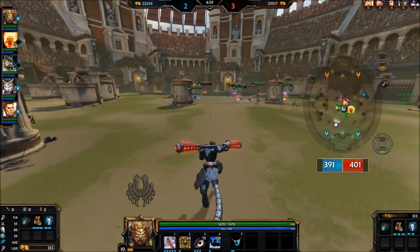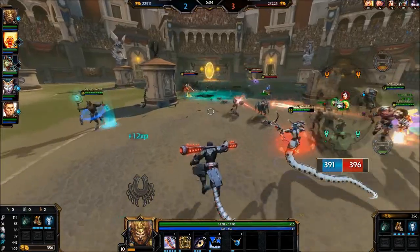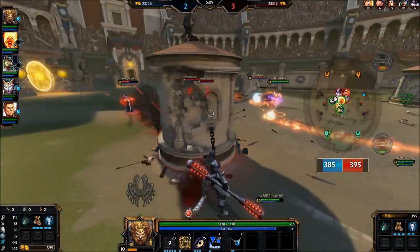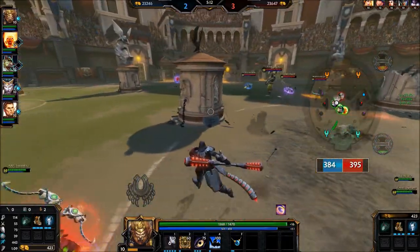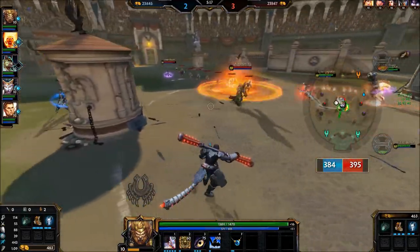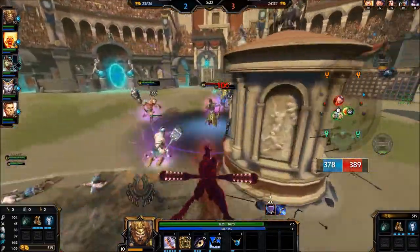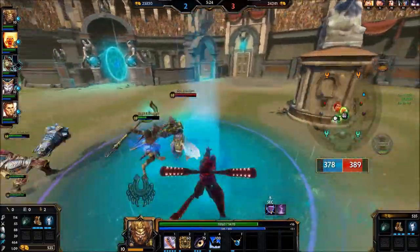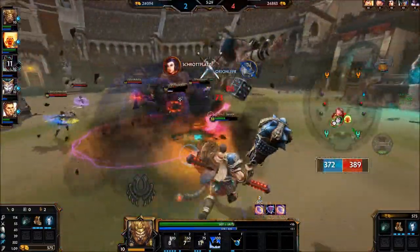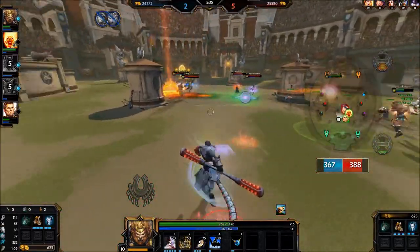It's a very good escape though, because if you go through enemies they will be knocked aside and knocked up, so they can't chase you. You also move faster in your Ox stance as well as your Tiger stance. As you can see here, Chaac is ulting — I am going to try and peel for my team. Unfortunately Chaac gets pushed away and we're not able to pick up anyone, but they do pick up two of ours, which is rather unfortunate.